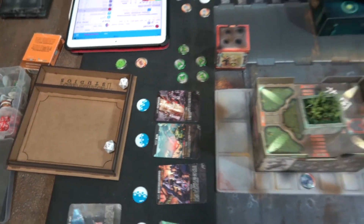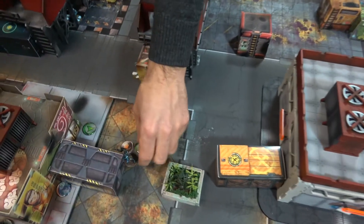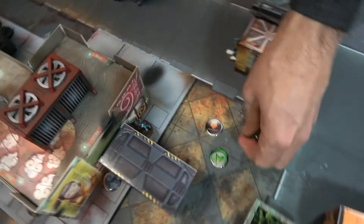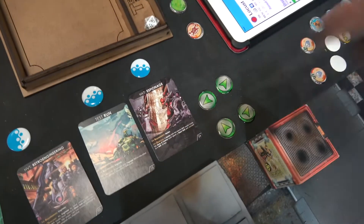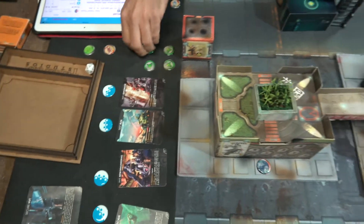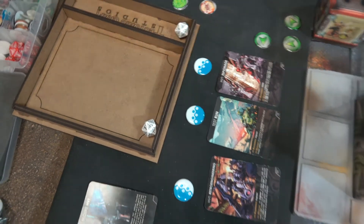The Locust gets up and moves forward into a corner. He then attempts HVT Espionage — hacking the HVT with a willpower minus three roll, needing a ten or under on willpower thirteen. First attempt is a nineteen — failure. Second attempt hits exactly ten. Wait — willpower is thirteen, so ten is a success. The espionage objective is scored.